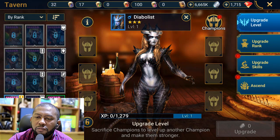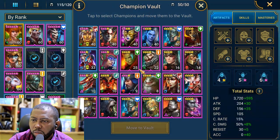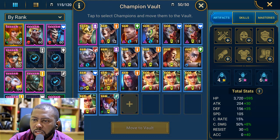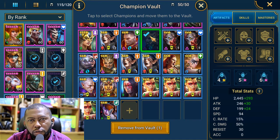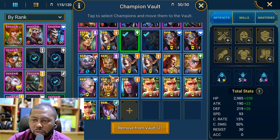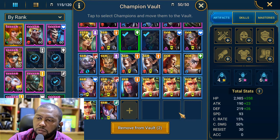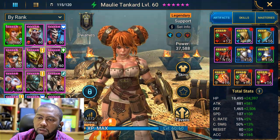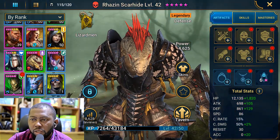Whenever you see a rare that is needed for a fusion, don't use them as food. Take them immediately to your vault. I can show you right here — those rares with the little swirling icon, keep them until you have a complete set. I kept all of them until they were complete, then I fused Rhazin. The more fusion rares you save, the easier it is to complete the fusion. Keep at least one copy of all the Rhazin rares — that's how you get him really fast.